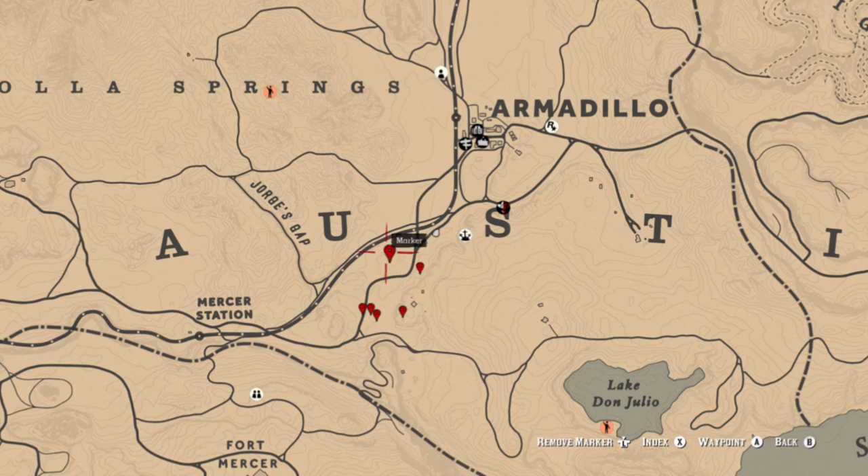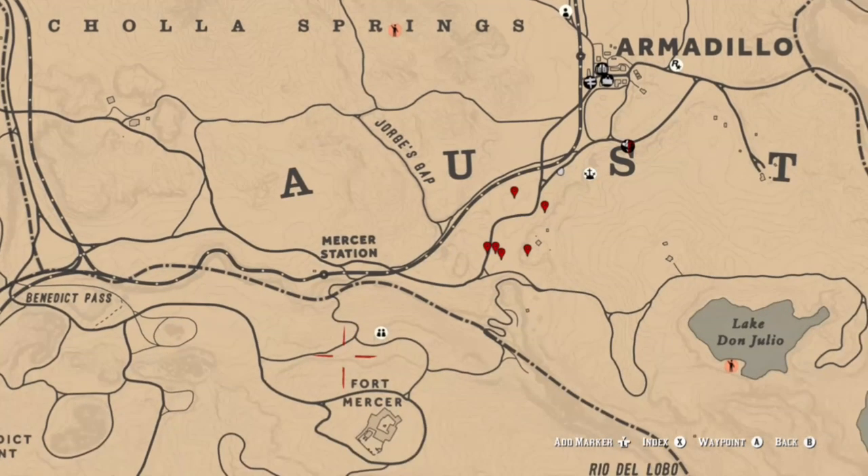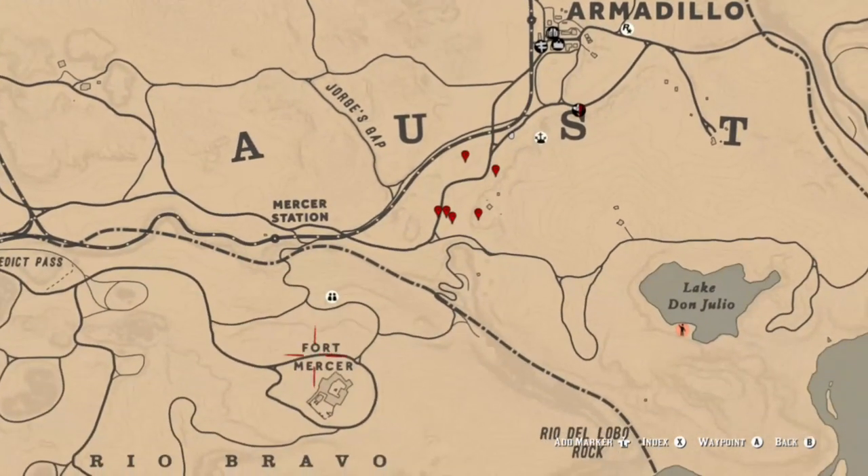Red sage you can find pretty easily southwest of Armadillo, although you can find some at Mercer Station and also right in front of Fort Mercer. So that's pretty easy.